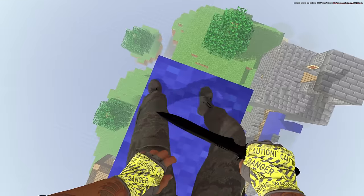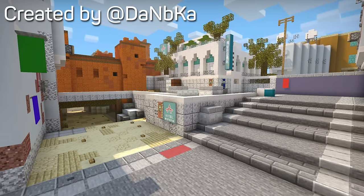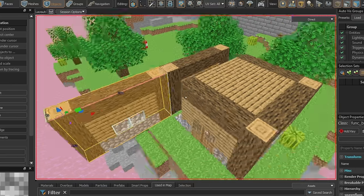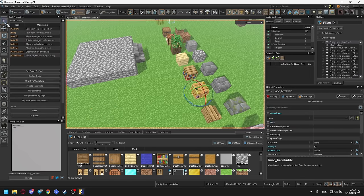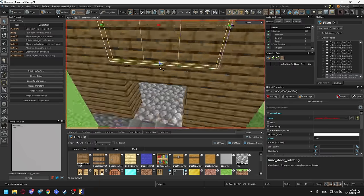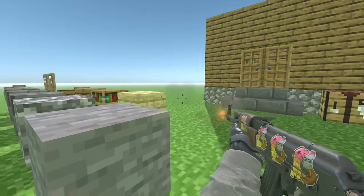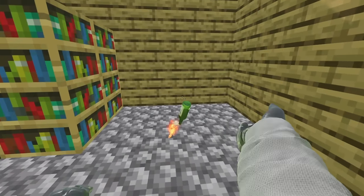A little later, several more maps are planned based on other biomes or popular locations from different games — for example, a location from DayZ 2 assembled from blocks. If enough people are interested, Lily is considering publishing all her work for the community so that anyone can create their own map from scratch using ready-to-use blocks and mechanics. The map is already available on the Steam Workshop, and Lily has hosted servers in Europe, North America, Brazil and Australia, so players from almost any continent can try this mode right now.